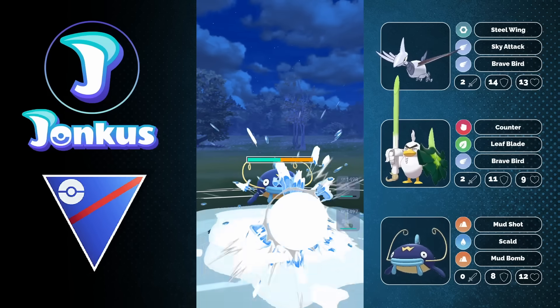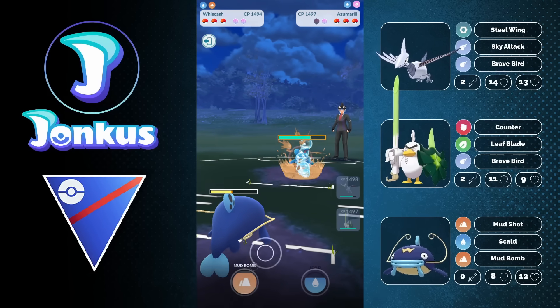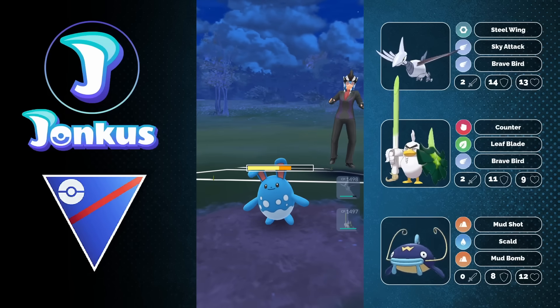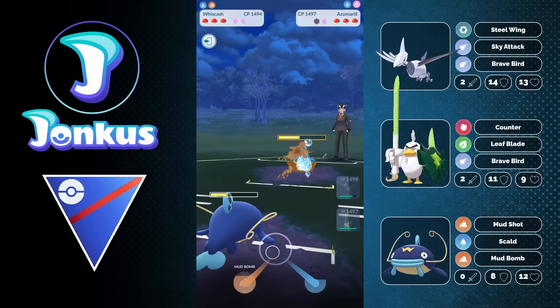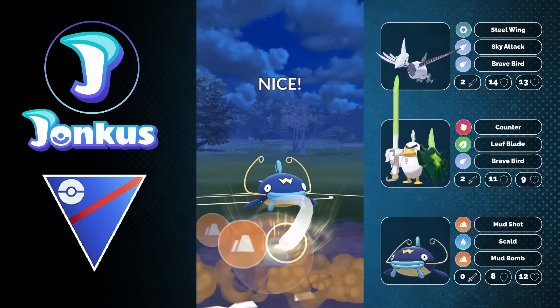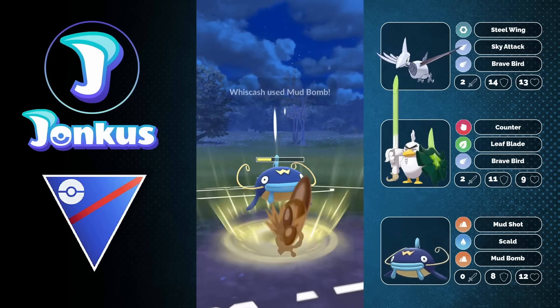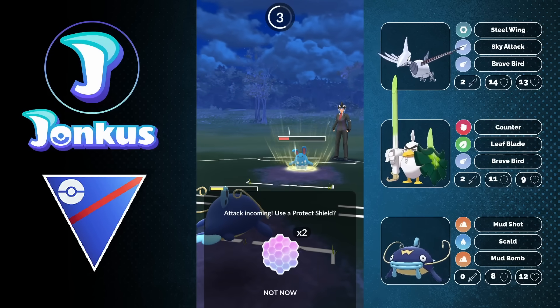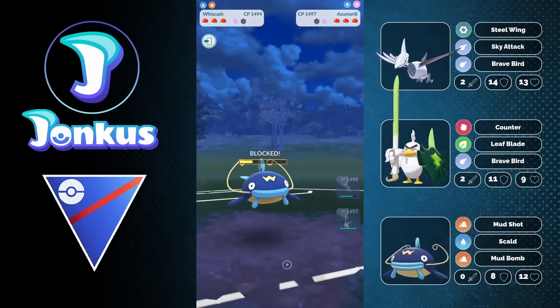Now I'm going to be able to swap out into my Wishcash, which is going to be able to take the Hydro Pump. We're going to have a team that is kind of standard — a lead of Skarmory and Mudkip in the back, which is a very common core. But we're going to have a safe swap here in Sirfetch'd, which is going to be a little bit more unique. What I always like to do when I build teams is to try to have coverage on my safe swap that is already on my lead.